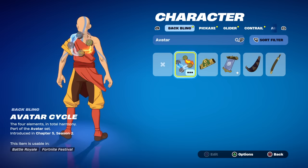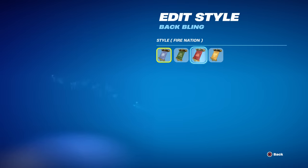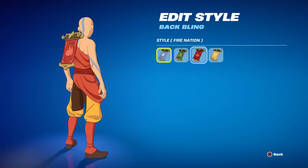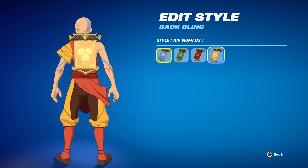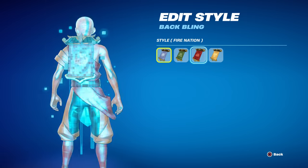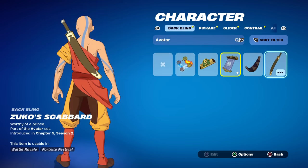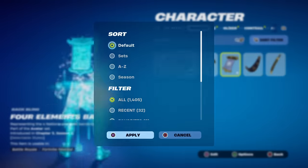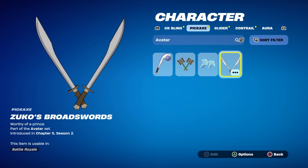For a back bling I really like the avatar cycle on him. We will unlock some back blings in the battle pass — I have the four elements banner so I'll show you what that looks like. I don't like the way this looks; fire doesn't look too bad on him and obviously you'd want to rock the air one, but it's kind of bulky and takes away from the character a little bit. A lot of the other avatar ones don't really mesh well but I do like the avatar cycle.